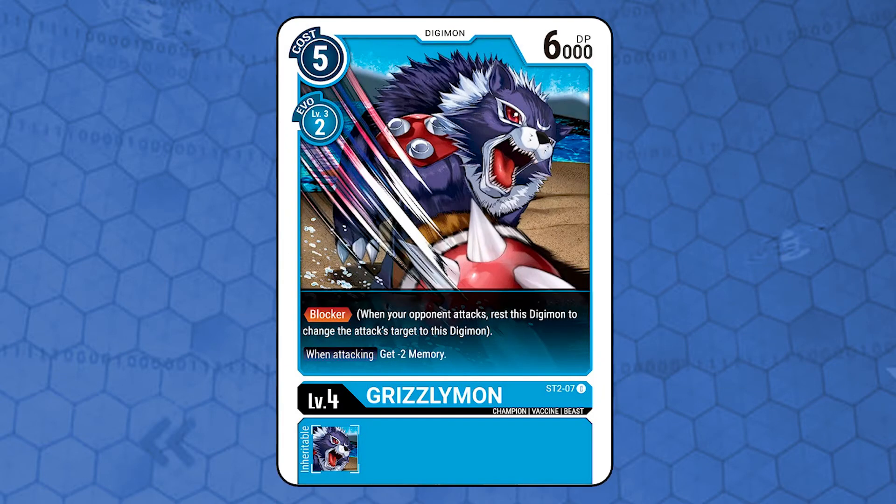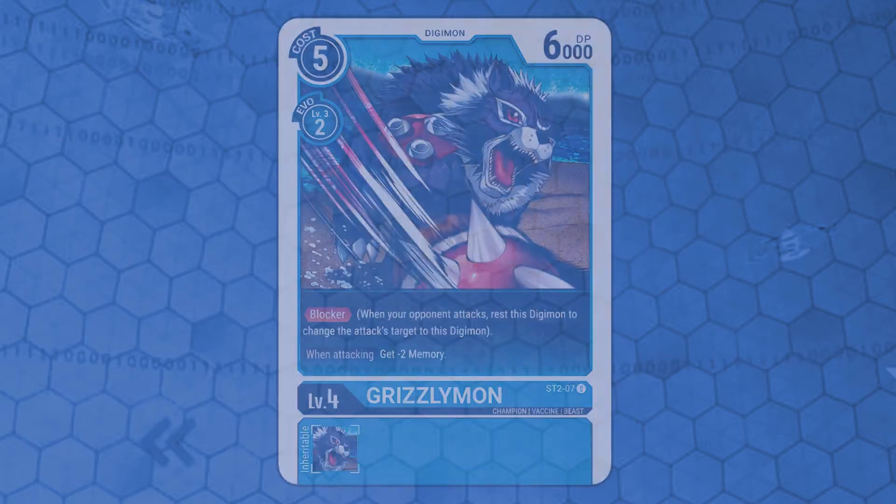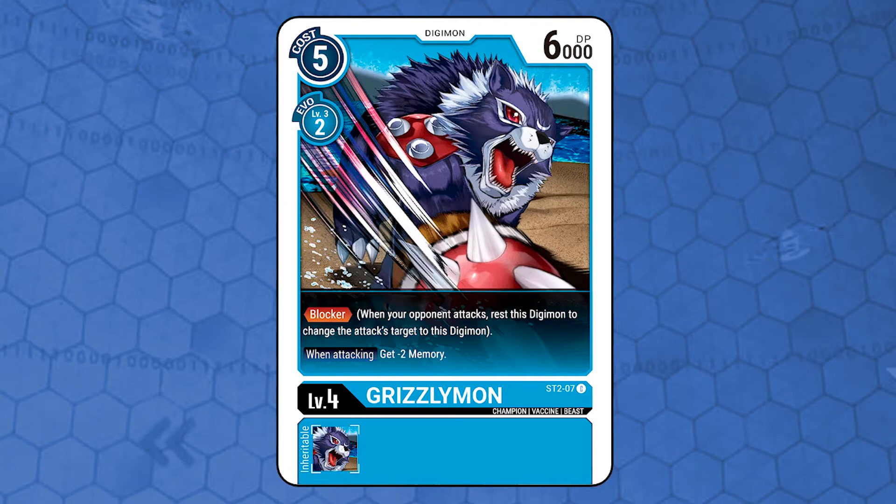Grizzlymon. Level 4, vaccine attribute, beast type, 6000 DP, costs 5 memory to play from hand and 2 to Digivolve, requiring a level 3 blue Digimon. It has two regular effects. First, blocker: when your opponent attacks, rest this Digimon to change the attack's target to this Digimon. Second, when attacking, gets minus 2 memory. The standard blocker for blue decks — same stat line, same cost, same effects. Blocking is part of this game's strategy; it prevents direct attacks and attacks against rested Digimon. Use your blocker wisely.